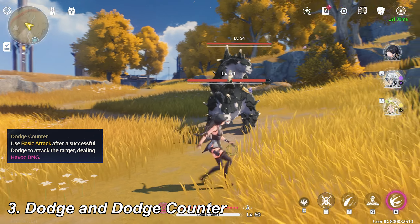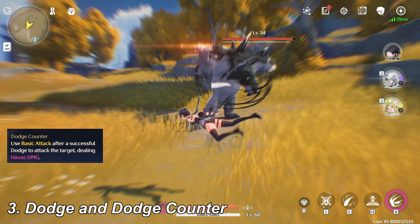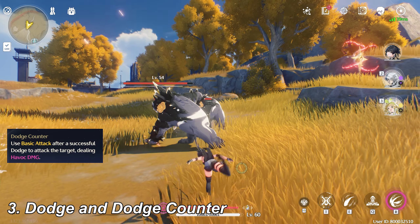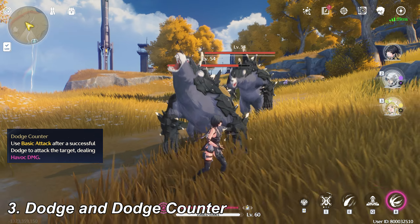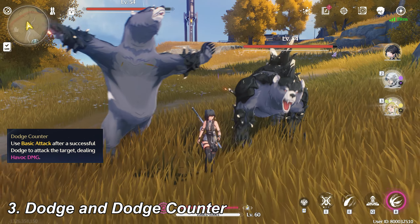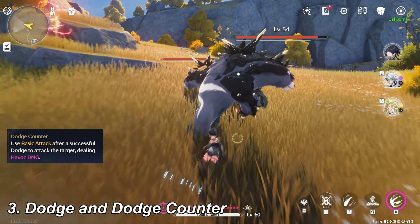Dodge is the most important skill that you need to master in this game. Dodge also consumes a small amount of stamina. When you perform a perfect dodge, your character avoids all damage for a short time. After perfect dodge, you can do the dodge counter that deals pretty good damage to enemies. The dodge counter damage is higher than basic attack, heavy attack, and mid-air attack.